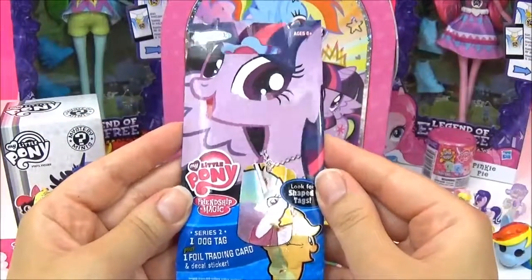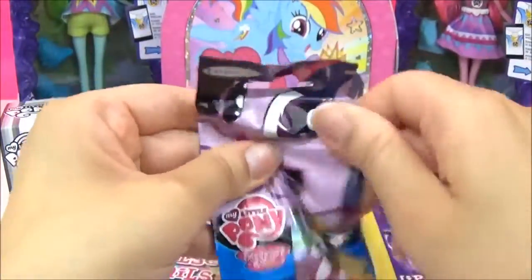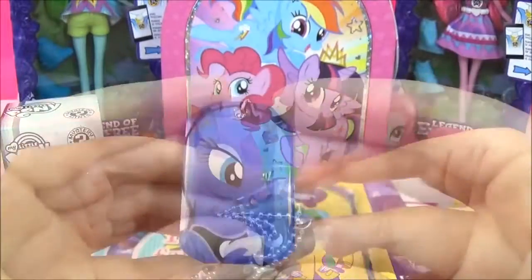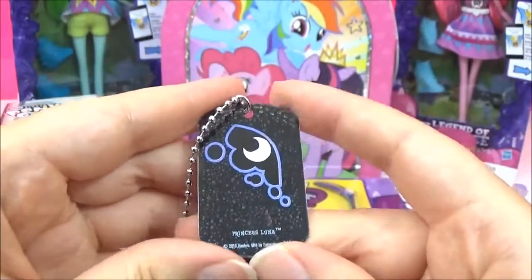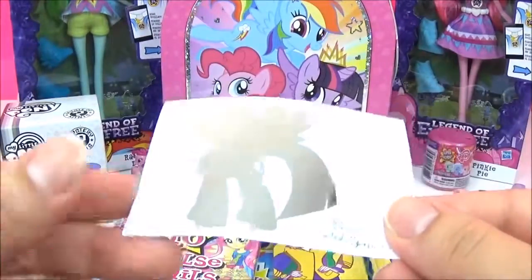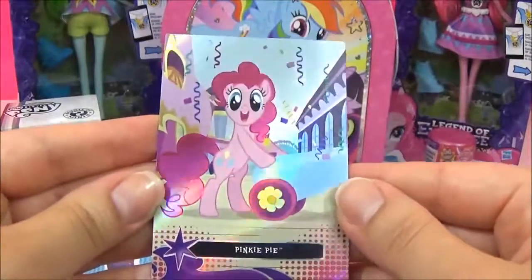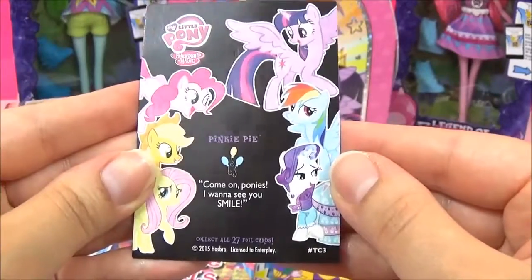Let's open up the Series 2 dog tag next! We got a Luna - Princess Luna! She looks awesome! And there's her cutie mark! We also got a Twilight Sparkle sticker and a Pinkie Pie trading card. And it says, 'Come on ponies! I wanna see you smile!'